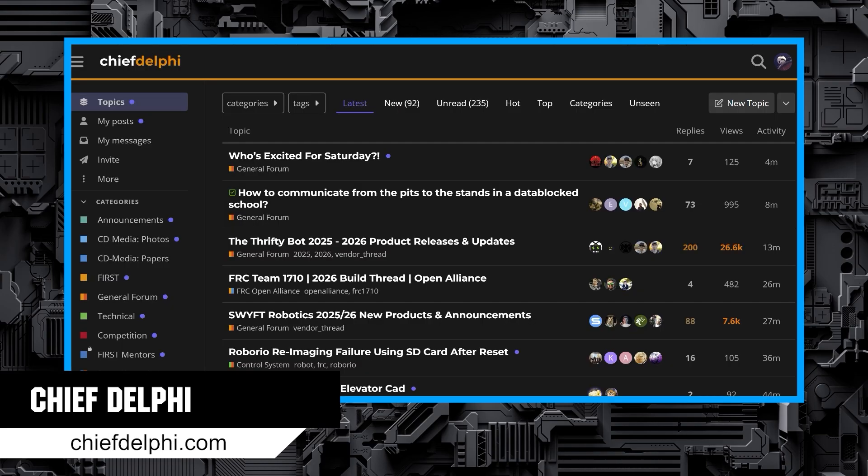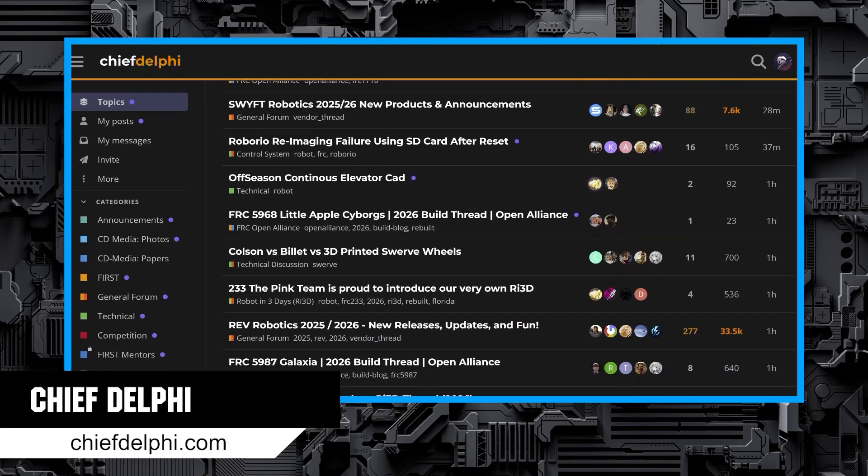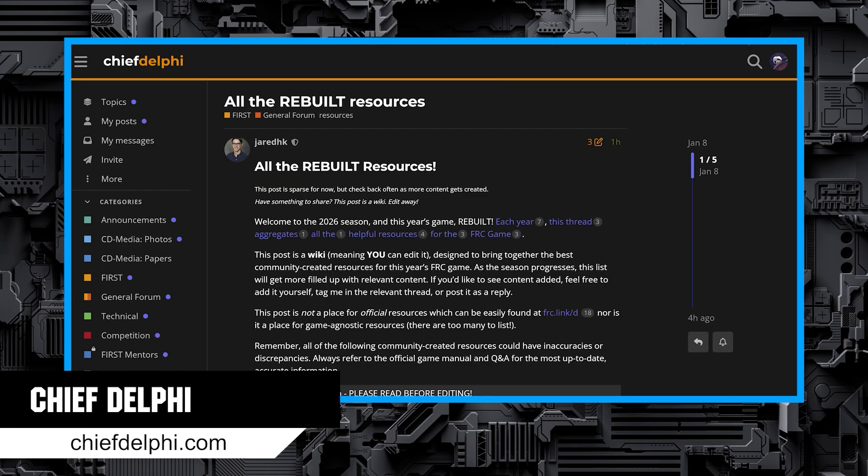Chief Delphi is a forum for the robotics community. Lots of resources get posted here. You will also find discussion on rules, designs, strategies, and defense. There is even a wiki post where the community will be compiling unofficial resources as they get created and released throughout the season.